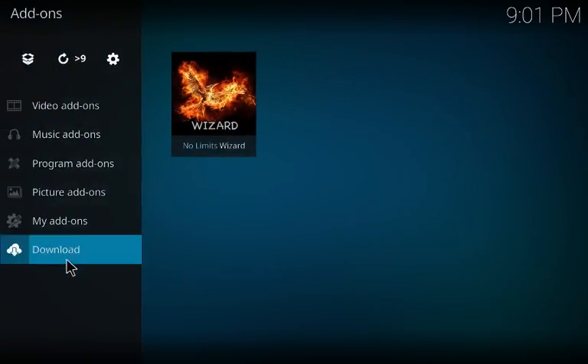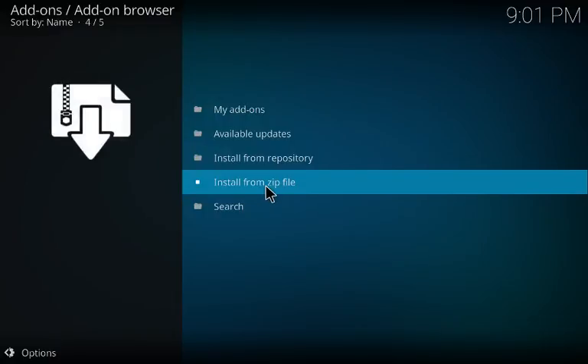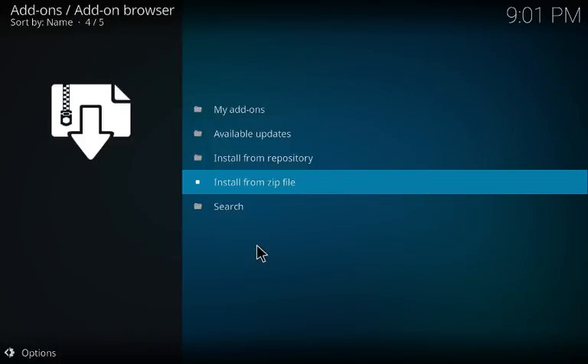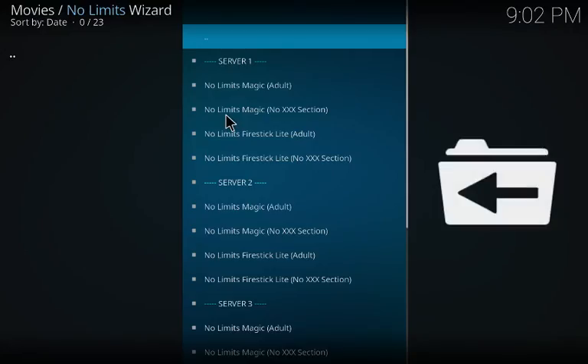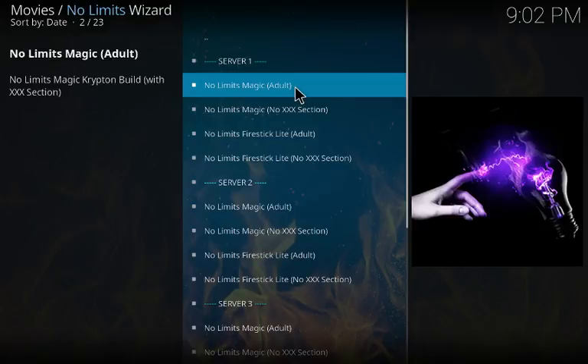After adding the source, go all the way out to the main menu and click on Add-ons. Click the little box icon and choose Install from Zip File. Select the source we just named — Kodi — then click the plugin at the bottom. Give it a couple of seconds; it will say Add-on Installed. Go back and click on the No Limits Wizard.